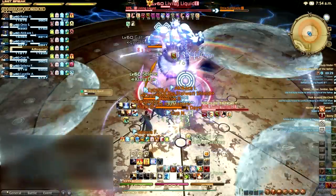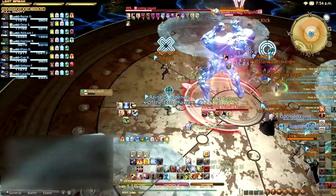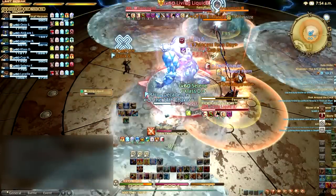When the Liquid casts Sluice, four players will receive teal markers above their heads. These players need to spread out before they are struck with splash AoEs that deal medium damage to the targets and any nearby players.